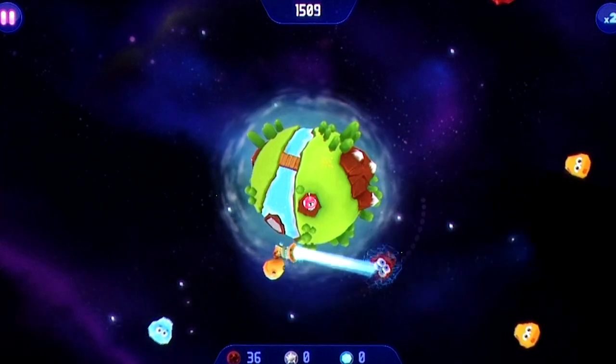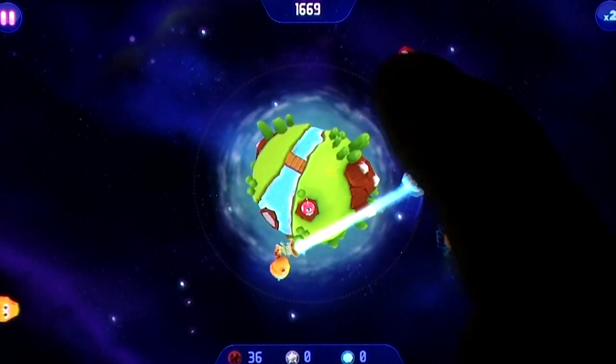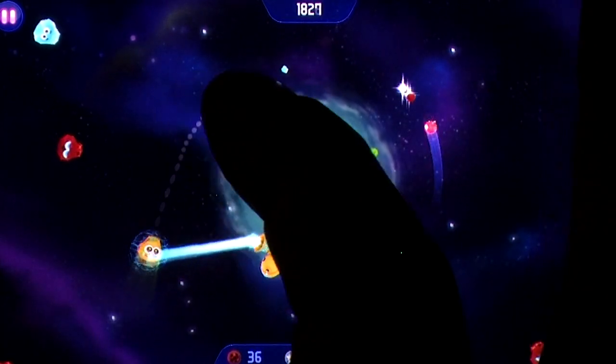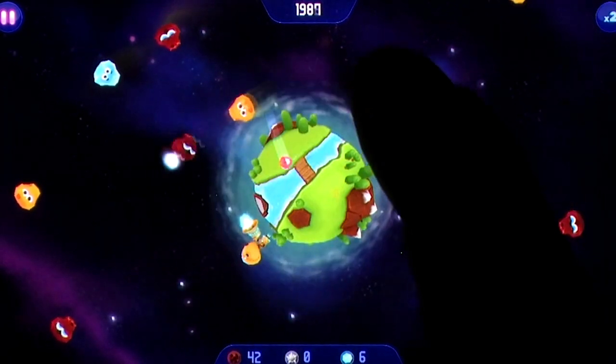If you fling an enemy along the arc of your planet's orbit, it will infinitely circle until it smashes into one of its brethren. You have to get the angle right, otherwise it will break orbit and smash into the planet, and sadly because the controls lack a certain level of precision, this can happen a lot.